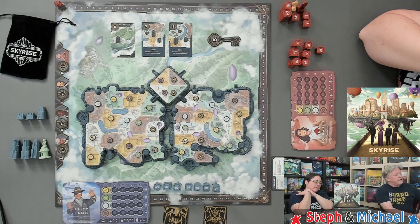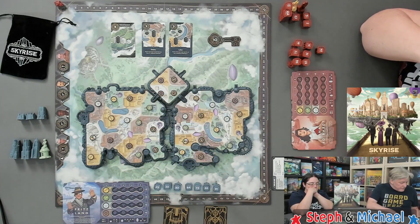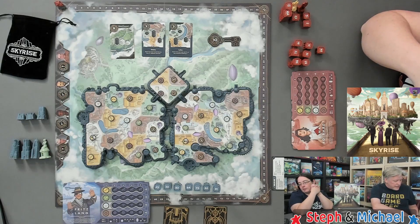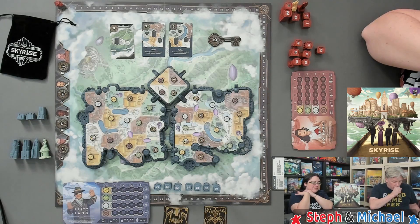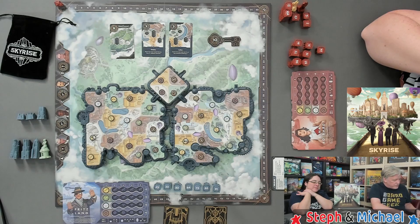At the end of era one, we score island control including the central island. Whoever has control of an island gets five prestige. To determine island control, first check who has the greatest quantity of tall buildings. If tied or neither has any, compare medium buildings. If still tied, compare short buildings. If still tied, all tied players score five for island control. You need to have something on the island to have any chance of controlling it.